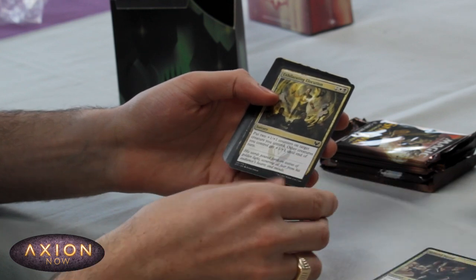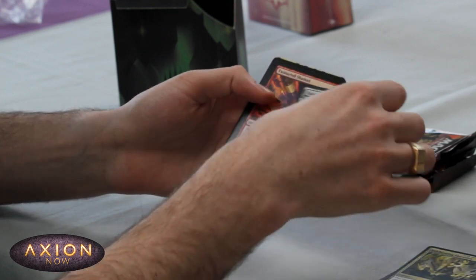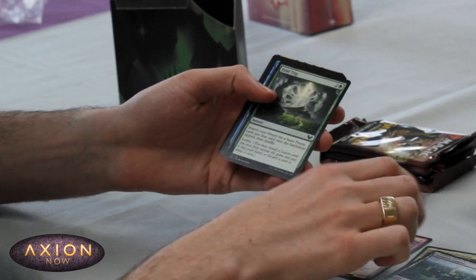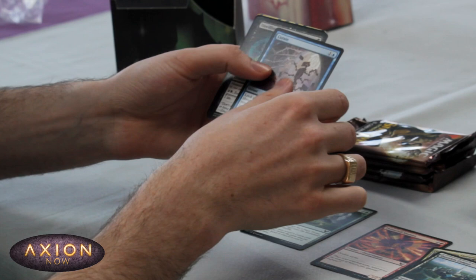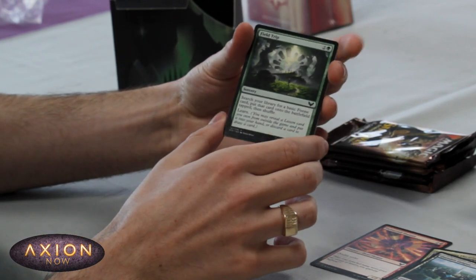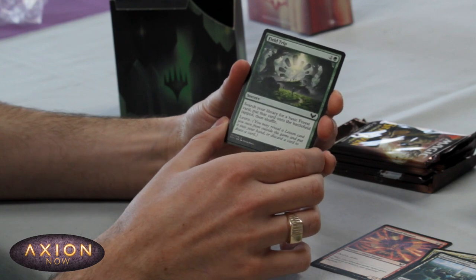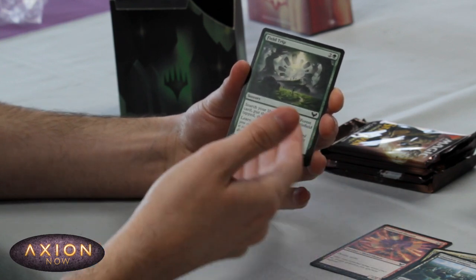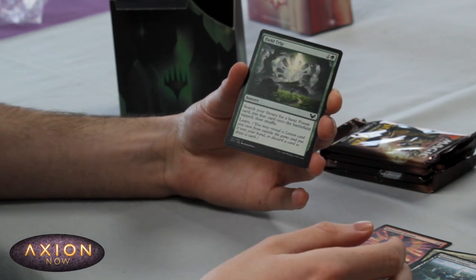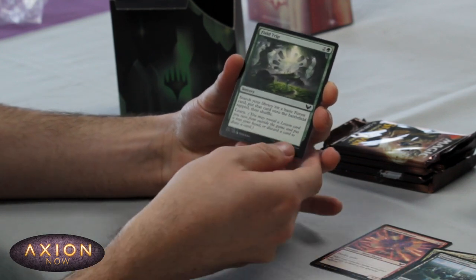A couple of Silverquill cards — decent ones. The Quandrix tap land, really nice. We've got some red. This is one of my favourite cards actually — three mana, search your library for a basic forest, put it onto the battlefield tapped, so you've got a nice bit of ramp there, and then learn on the side, so basically draw a card with selection. If you've got enough learn cards this can be really powerful.